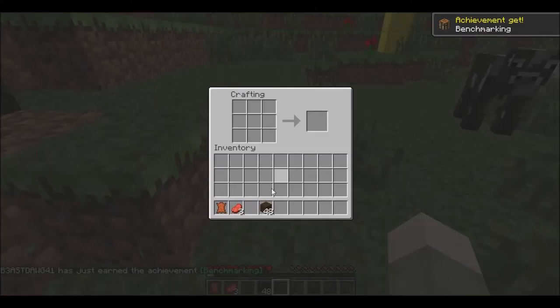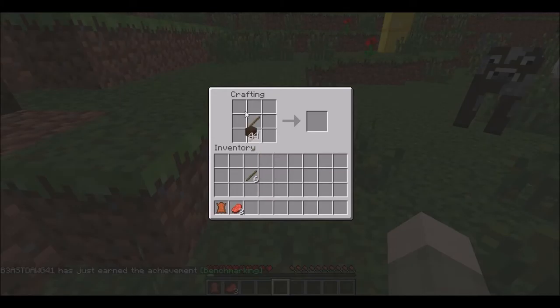Here's our crafting table. Alright, so we're going to make ourselves some sticks. Now we're going to make ourselves a pickaxe and a sword. And here's the sword.